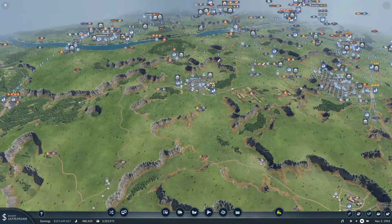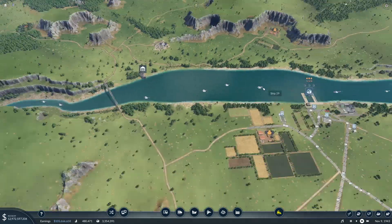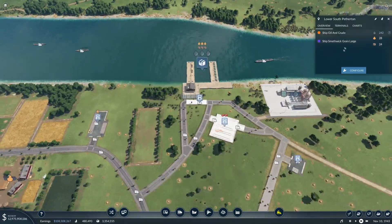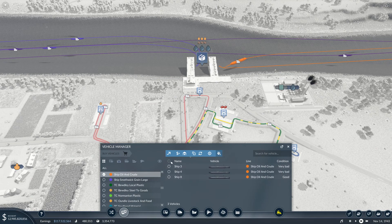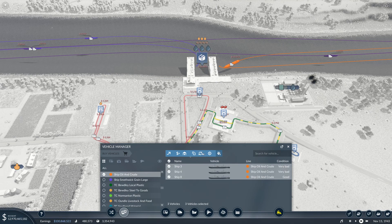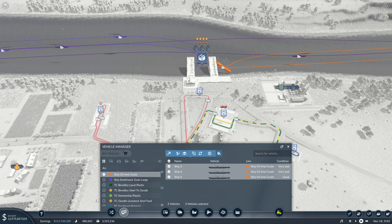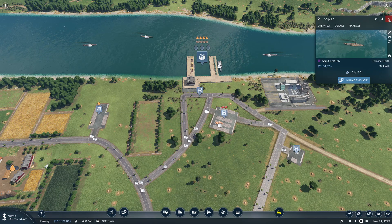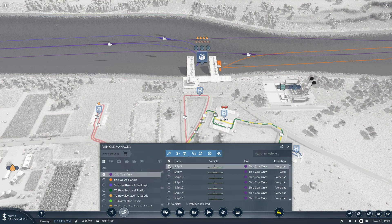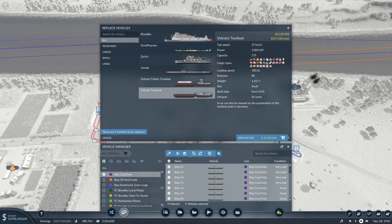Just to wind up the video — I've got this very aging fleet up here which needs upgrading. This is the oil and crude ships line — we've got our new ships here, so we're just going to replace them all. This is the Tanker Tobo at 200 capacity. The ship coal line probably won't need 10 ships — we'll get rid of one and replace with this new one that carries coal.